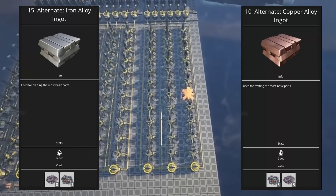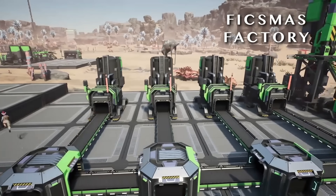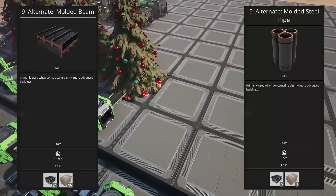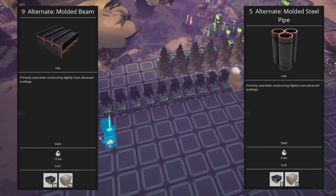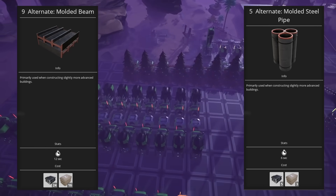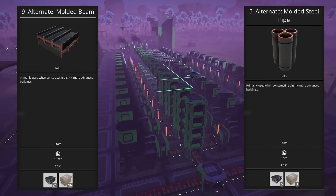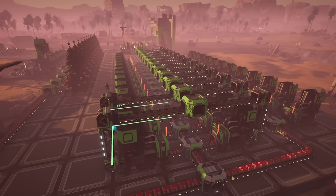The alloy ingot recipes are great if you're looking to stretch your iron and copper a bit further and work especially well in tandem, using both to complement one or the other as part of the same factory. The same is true for the molded beams and molded steel pipes, which allow you to pair concrete with steel ingots to create steel beams and steel pipes more efficiently than the default recipe would allow. The molded recipes also have an interesting angle because you're going to need concrete and steel in the same place for encased industrial beams in tier four, so these can be valuable if you have limited resources or like the idea of trading a more complex factory for extra outputs.